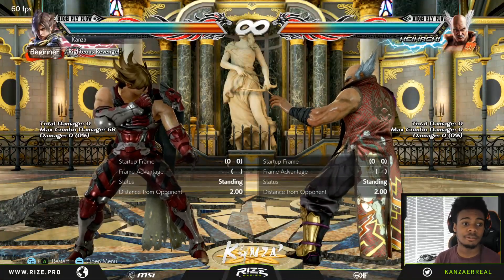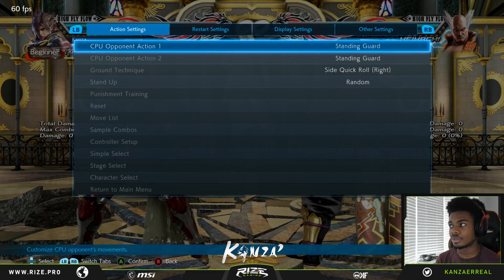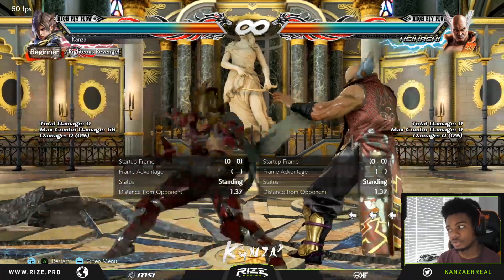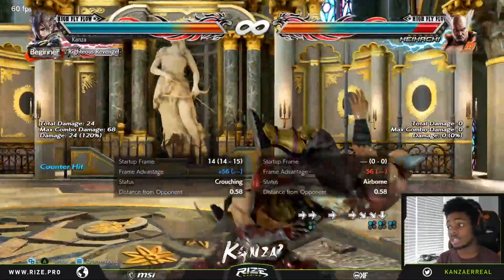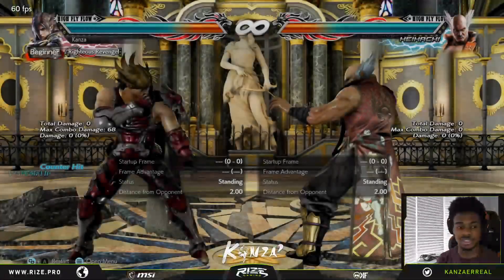Another thing he got is Silent Entry down-forward 1 — the mid punch — they've changed the launch properties. As you saw in the video, he now gets a launcher from this, which is what I was actually asking for for a long time. This now launches, which is sick.